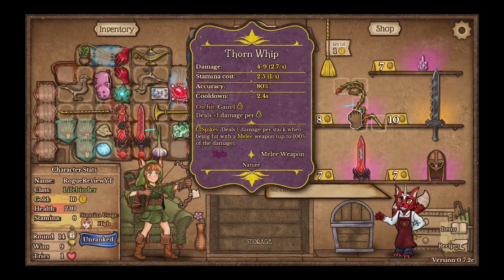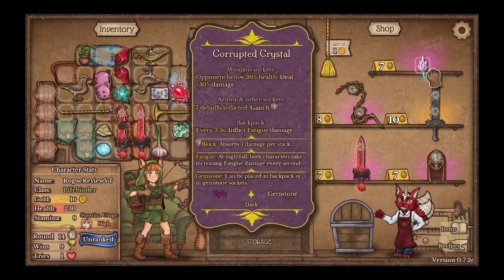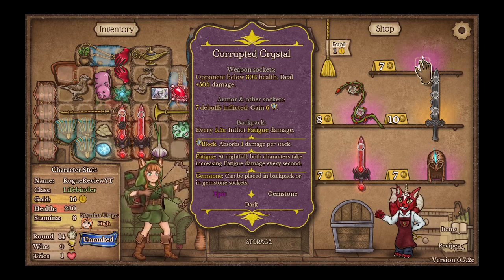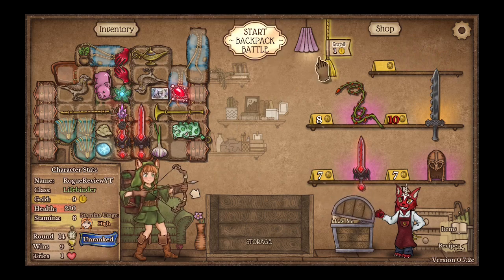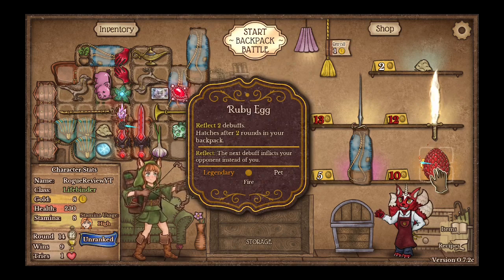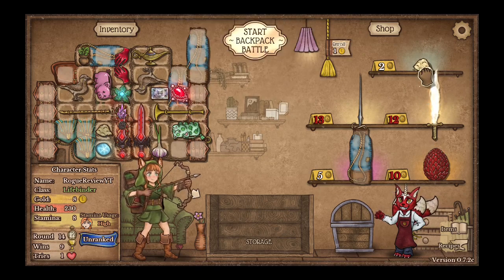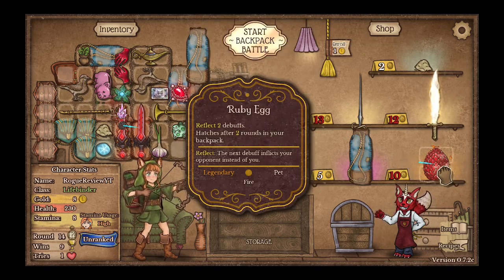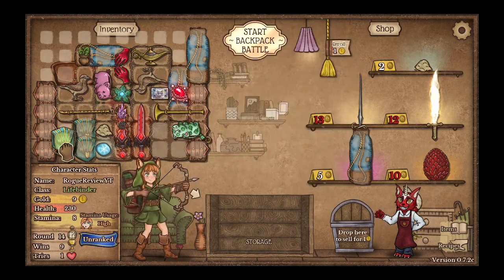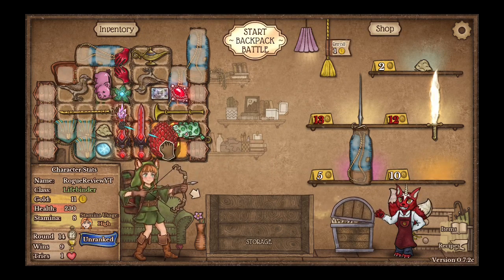On hit, remove 2 stamina from opponent. That is good but it's worth it. Opponent health 30%, deal 50% more damage. When it inflicts debuffs, gain shield — I guess I might as well do that. Reflect 2 debuffs. Hatches after 2 rounds in your backpack — I wish I could get that actually, it seems like so much fun. It actually evolves with something, but I don't have the money for it though. Unfortunately. You know what, screw it — I'm getting it.